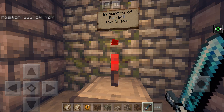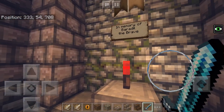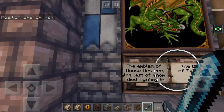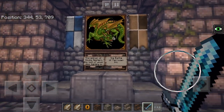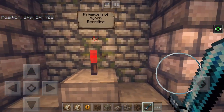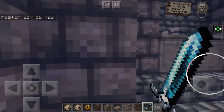This is sort of the memorial room, honoring the noble dead — like the barons or noblemen who died in this battle on Tarragon Hill. In memory of Baradil the Brave. Ceridur Vestin. That's the emblem of the House Aestern, the last of whom died fighting in the battle on Tarragon Hill. I like doing details like this — it makes the world feel less like just a map and more like a living world with lots of lore and history.